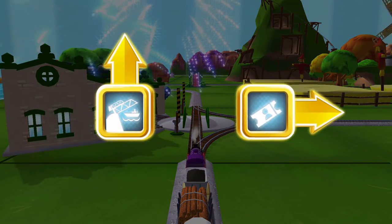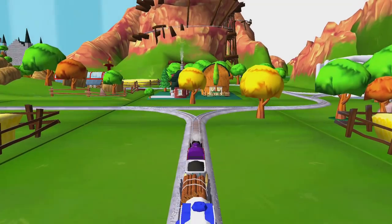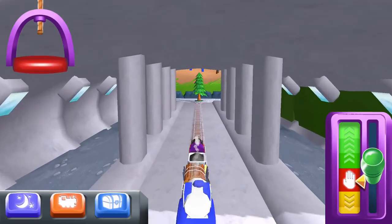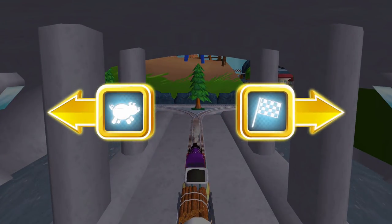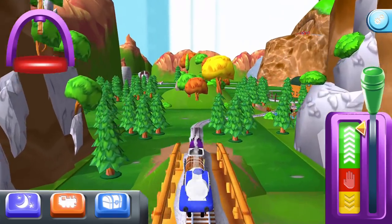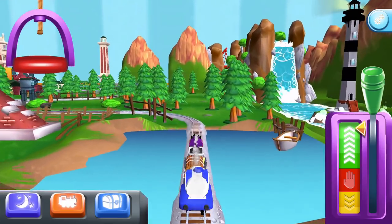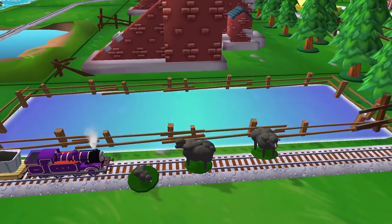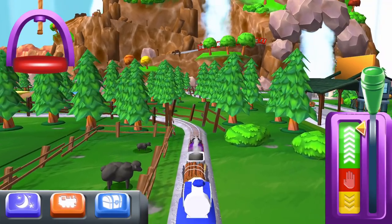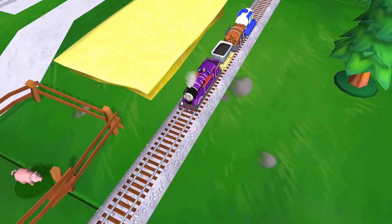Choose a direction. Right leads to Knapford Station, just ahead. Quick to the quarry for some racing fun. The pig farm is near — go! It looks like there's something blocking the tracks. Help your engine by moving it out of the way. Super! Oh no! Some pigs have wandered off from the farm. Can you help drag them back into their pen? Your engine was really happy to help.